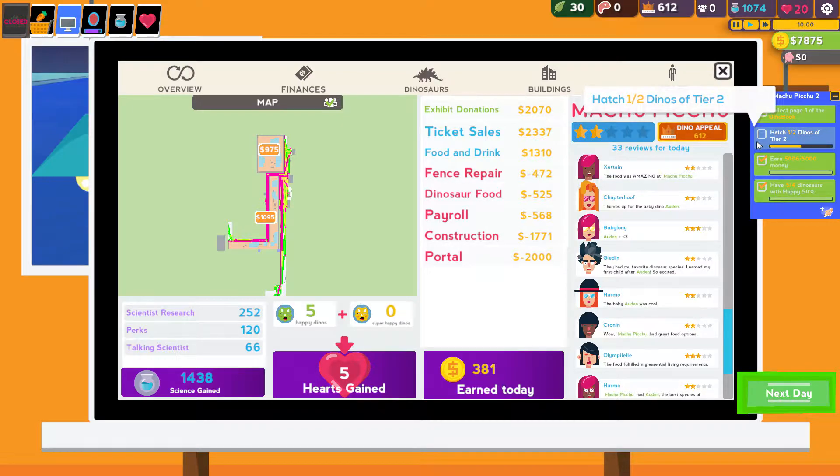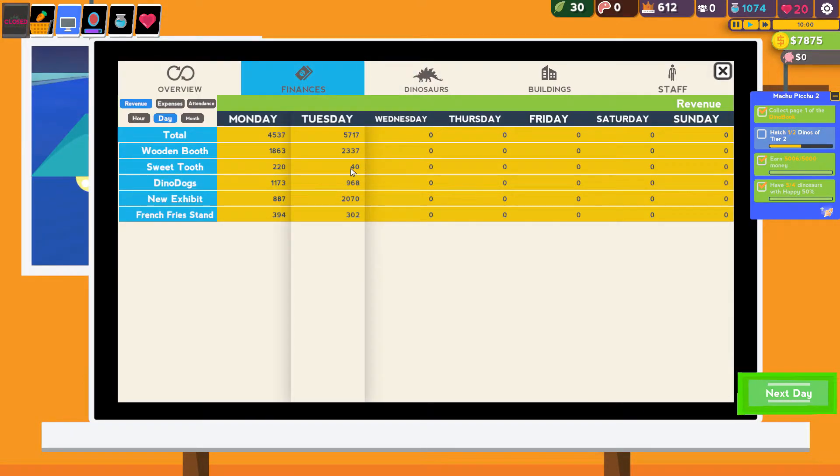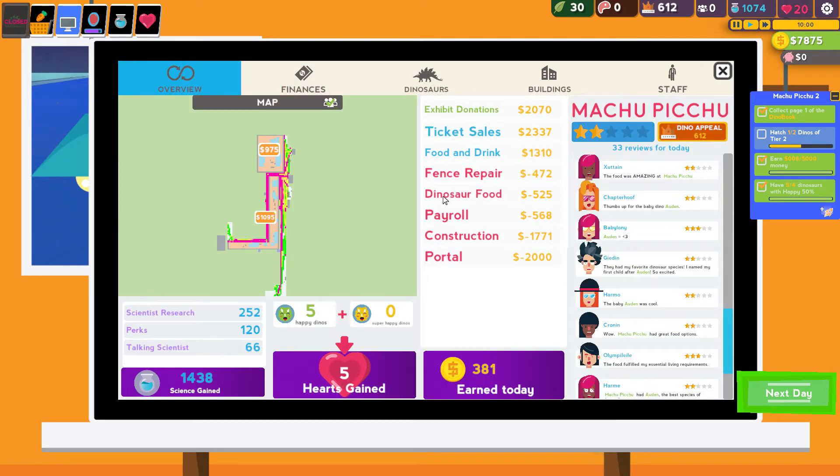We earned quite a bit of money but I need to get one more Styracosaurus to get the reward from the dino book. Finances: sweet tooth not good, which means we have to decrease the price. Dino dogs worse than before even though we decreased the prices by a lot — the difference is only a little bit. We should keep them low. Dino dogs price seems good, french fries price seems good too, but we'll have to change the sweet tooth price. We're done — five happy dinosaurs! I'll see you next episode where we'll hatch a Styracosaurus. Will that make it six happy dinosaurs? Hope you'll be here for the next episode. Thank you so much for watching — have a nice day!